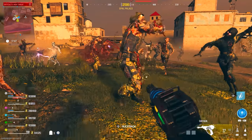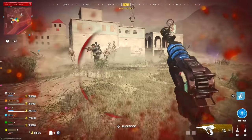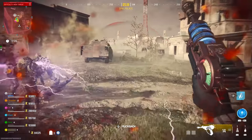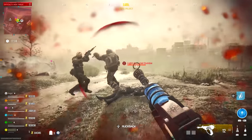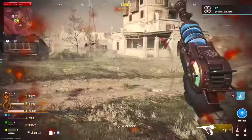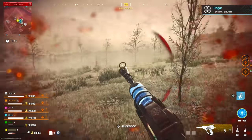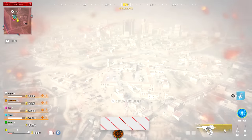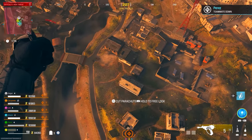Let's firstly talk about Wonder Weapons and what are in the game. As you can see from the early gameplay, of course the Ray Gun is returning. It's a classic Zombies Wonder Weapon staple. You can get it from the mystery box, you can get it from a weapon case drop, which is a very rare reward to get from completing an objective or from just finding it around the map.